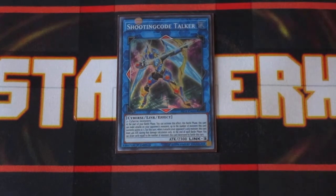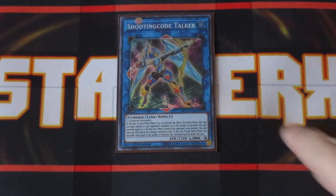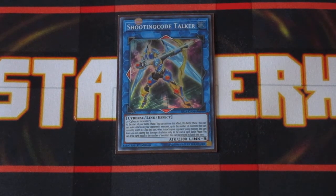Shooting Code Talker is an awesome water attribute monster that can get you into your Code Radiator, which can actually help you set up your OTK plays. Shooting Code Talker is no slouch either because utilizing its effect, it can attack all your opponent's monsters. So if you've managed to bottom out one of your opponent's key monsters, you can actually inflict some pretty big damage on them. It does lose about 400 attack points when it attacks using its effect, but still, not bad.